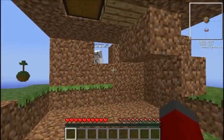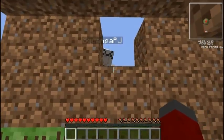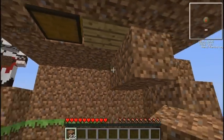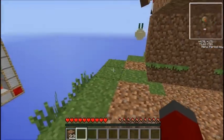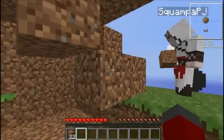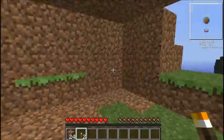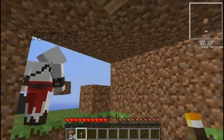Oh, this is gonna be our house? Yes. Why can't I place a block there? Are you lagging? I don't know. Can I break these things? — Come here. Not yet — now you can. Where's the torch? I'll place it in the middle to conserve space.